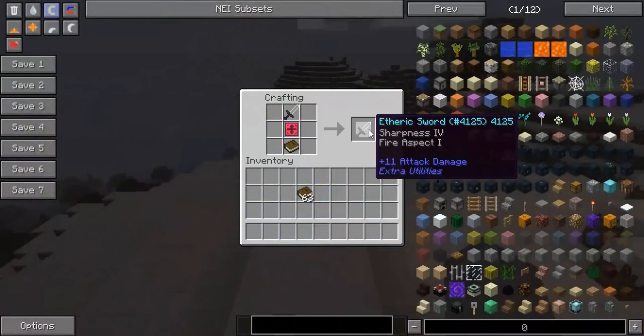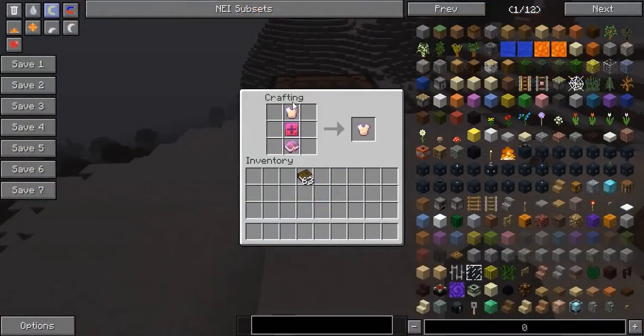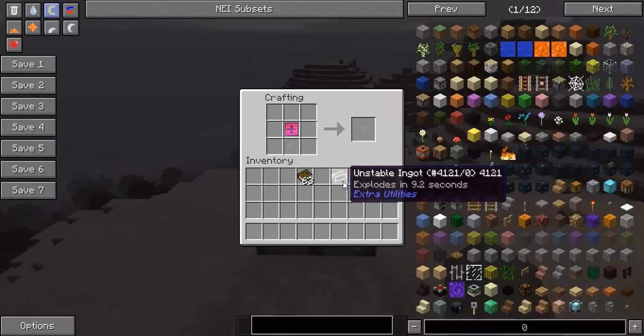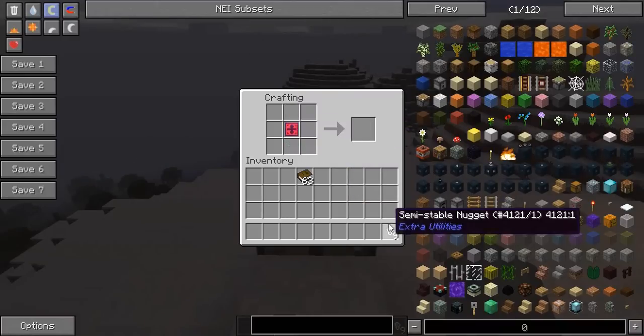The activated Sigil can remove a level from all enchantments on a tool using durability, remove single enchantments keeping durability, create useful but explodey unstable ingots, and create not-so-explodey semi-stable nuggets.